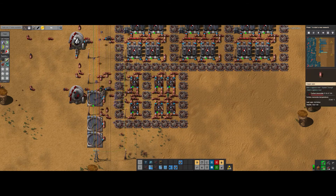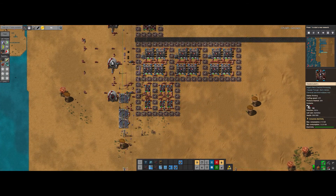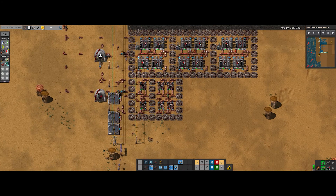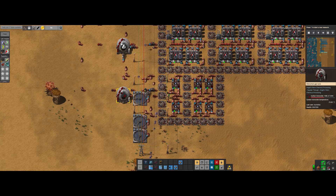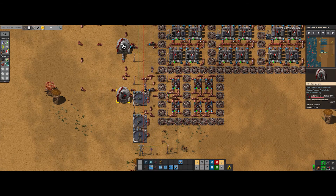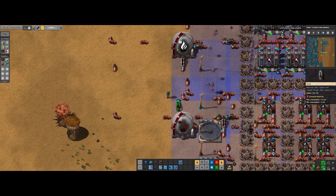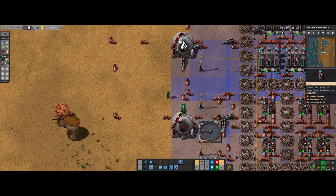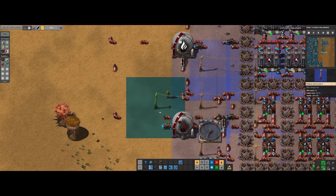Okay, this is good enough. This has more beacons, so this will probably get this going up at a faster rate. Alright, get the hydrogen. Got the monoxide. Now finally, we can take this monoxide. Let's take this monoxide.